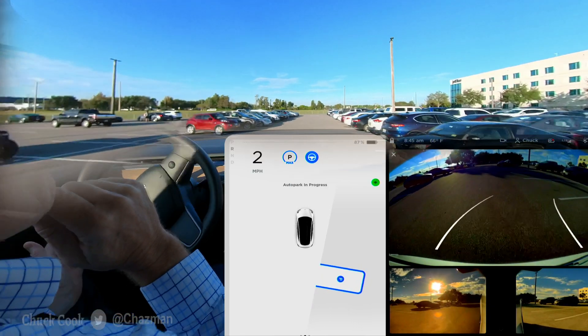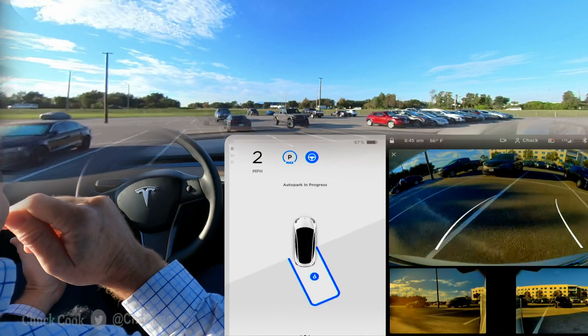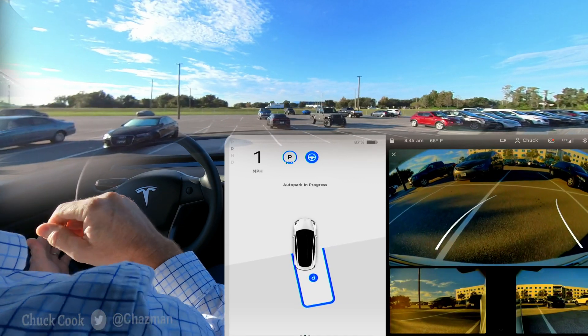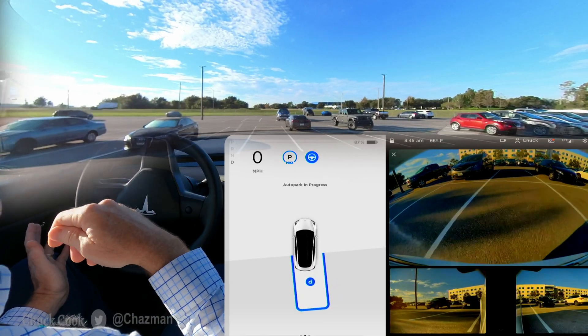And here we go. It's reversing into the spot just like the old system does. It doesn't need the cars on either side of it like it used to need, but I think they need to kind of map the spots, because as a driver, when I'm picking the spot I want to perhaps keep my car clear from other vehicles, I kind of want to choose which one.